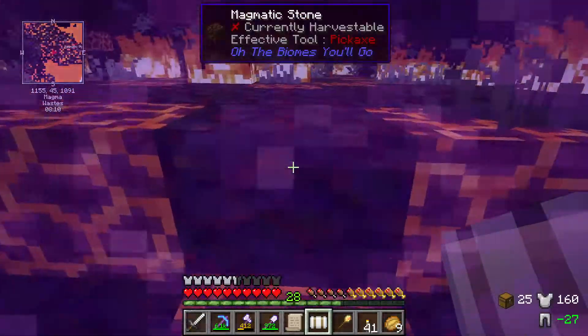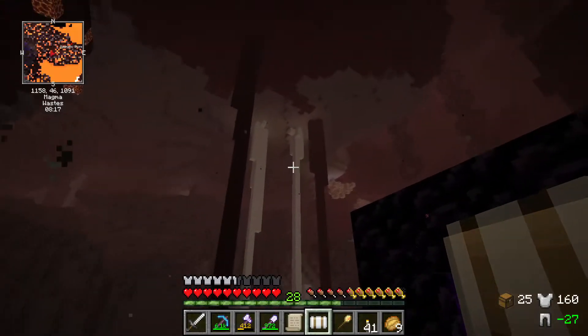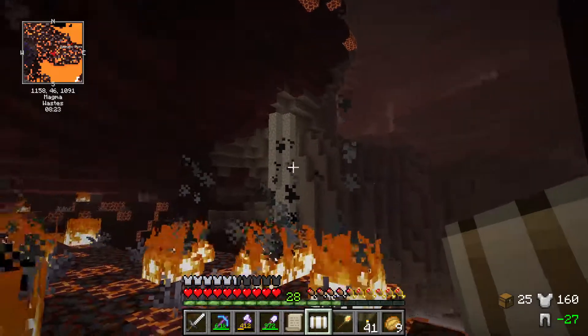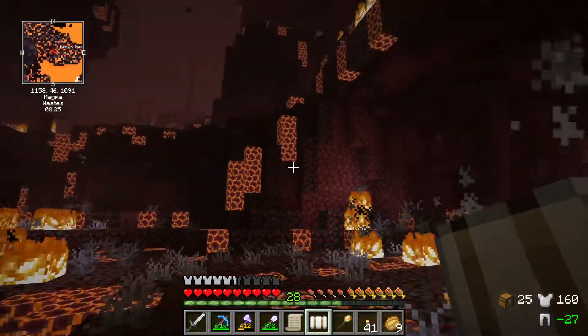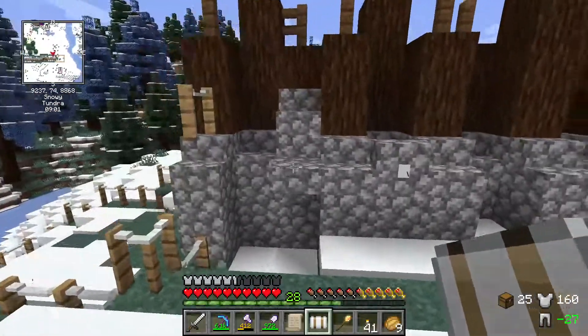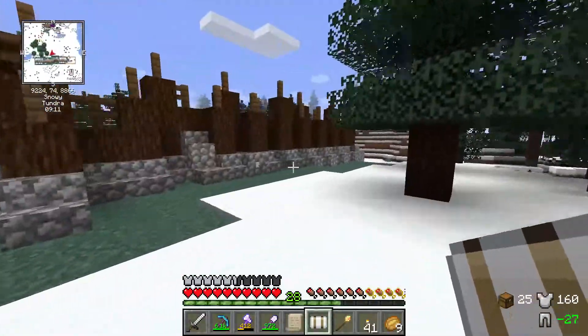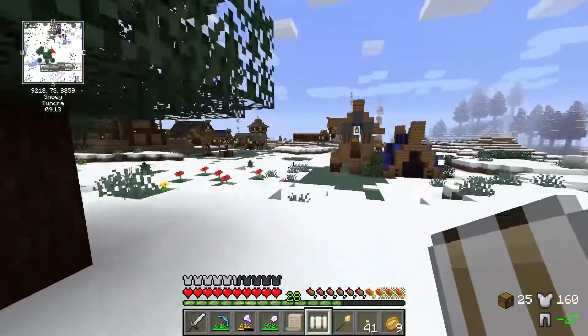So there's a lot of magma around here. But yeah, this is our nether spawn point. This is how the wall is coming along — looks funky. But yeah, we're coming along on the wall, which is really good.